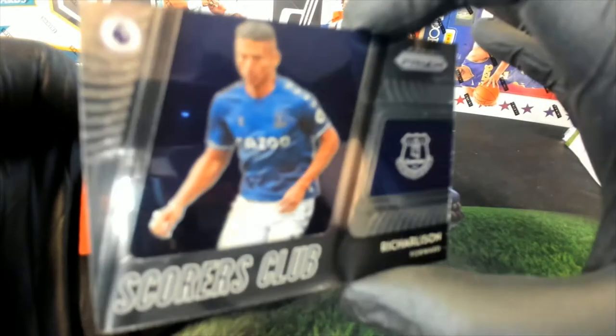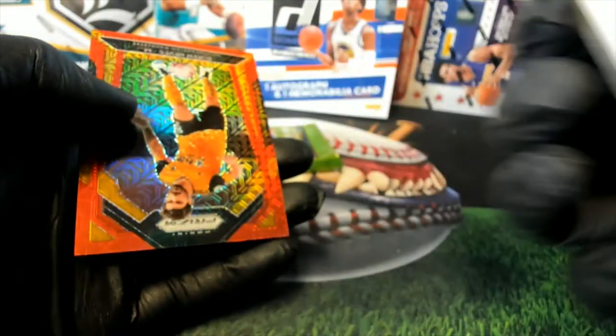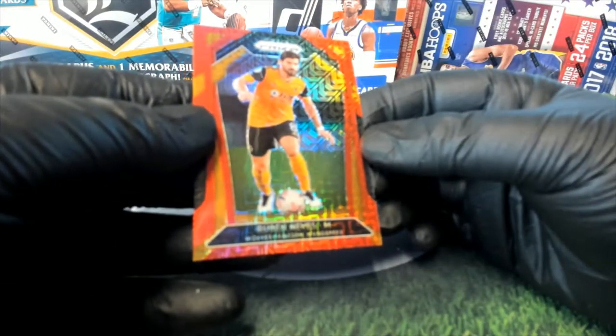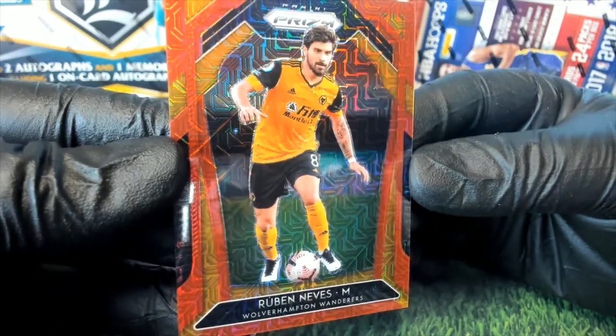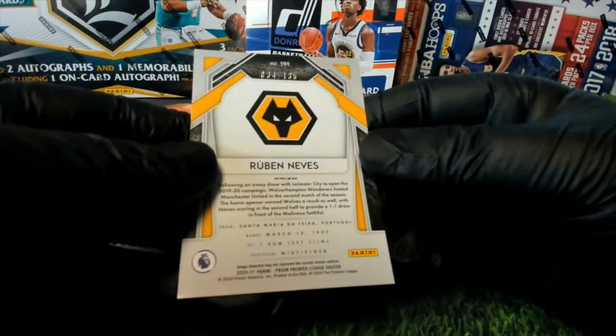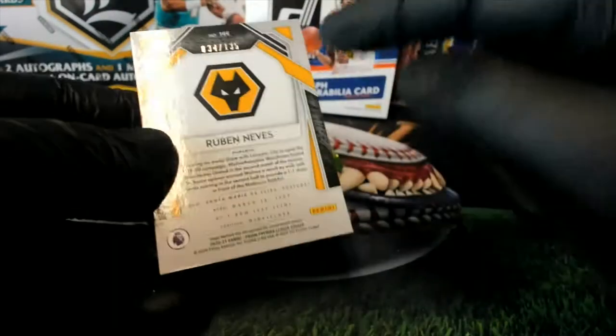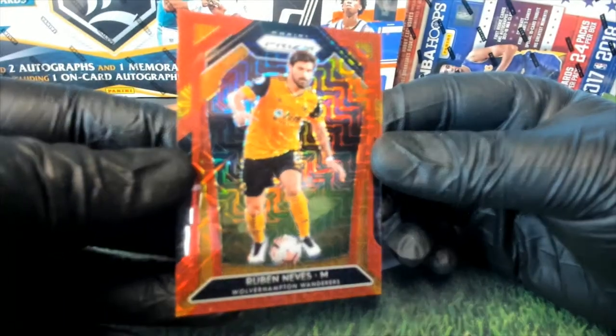Ritual Sun right there. Look out. Scorers Club. Nice one there. Ruben Nevy's. Wolverhampton Wanderers — 34 of 135. Got a mean logo, don't they? That's pretty cool, man. Old Ruben.